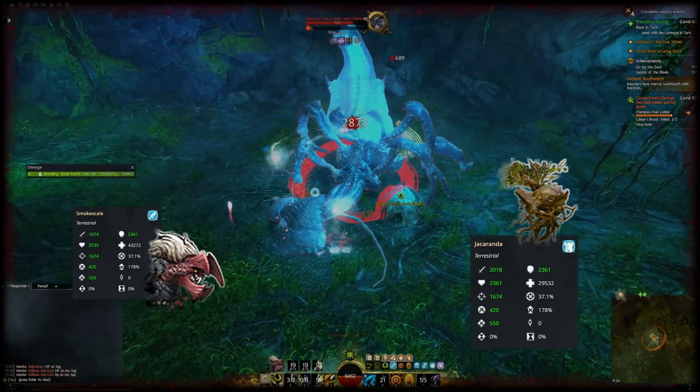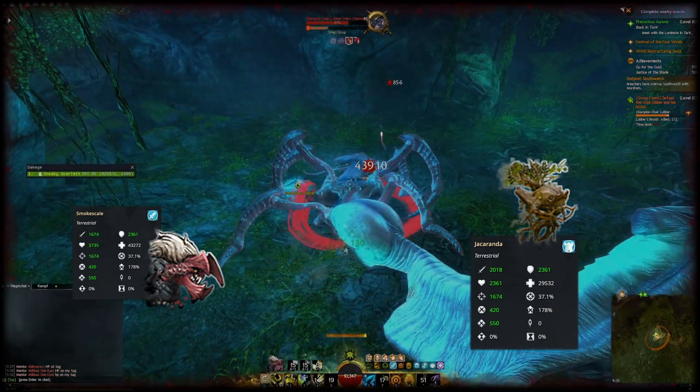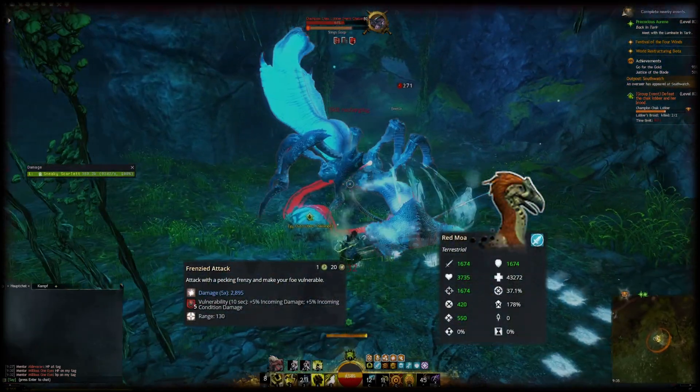For general open world roaming, the Smoke Scale is unbeatable. It has a knockdown, a short cooldown evade with a shadow stab, and the highest damaging beast ability in its kit, while being a ferocious pet for higher power and ferocity. The Red Moa is ferocious as well and has the highest pet ability with Frenzied Attack.